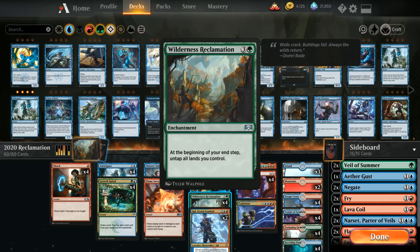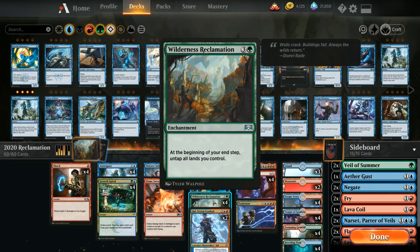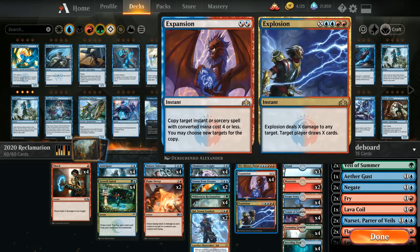The goal of our deck is to get a Wilderness Reclamation in play — a powerful enchantment that untaps all our lands at the beginning of our end step. We can float a bunch of mana and then use all that extra mana from Reclamation to cast an instant-speed Explosion from Expansion // Explosion, dealing X damage and drawing X cards. Drawing multiple copies of Wilderness Reclamation is still good, since we can generate even more mana to sink into a giant Explosion.